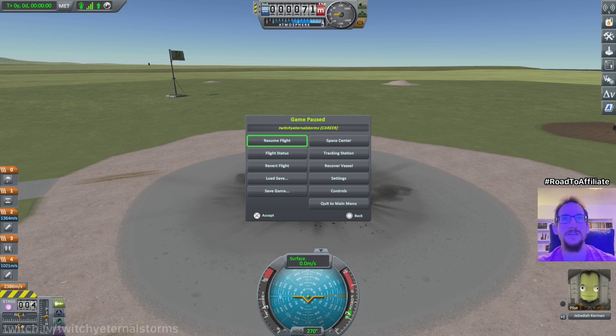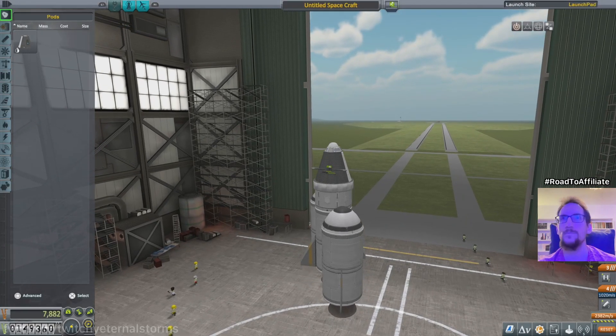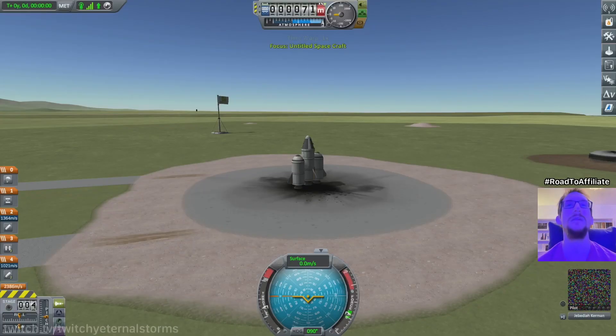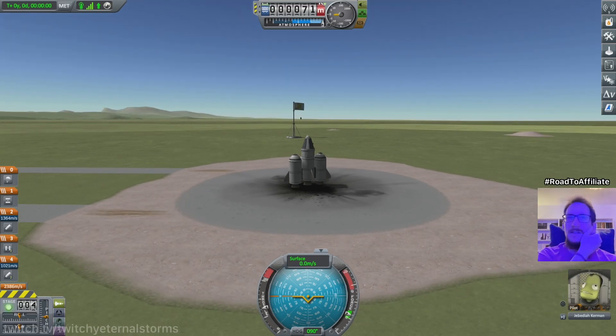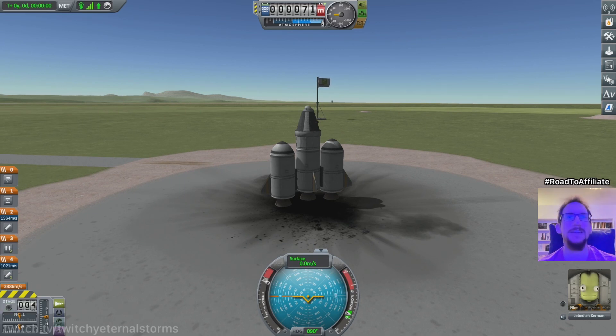So let's recover the vessel again. I need to have the crew hatch away from the door, apparently. So we need to do this, perhaps. Let's see if my math is correct on this one. I should say 90 degrees at the bottom there at the nav ball. It certainly is. So if I... is it pitch or yaw? If I do this, I should be heading east. Theoretically, if I understand this correctly. Which might not be the case.